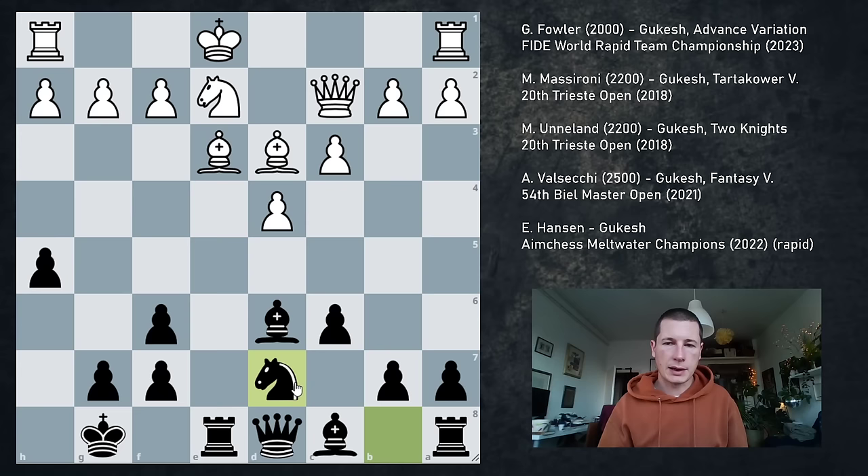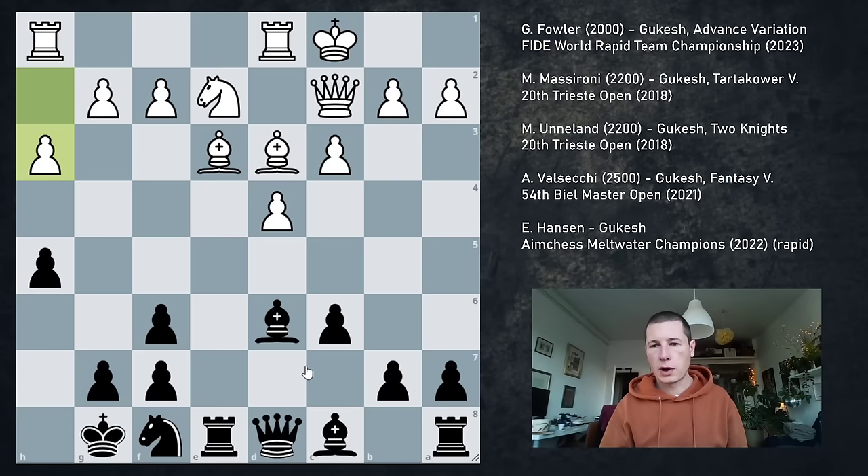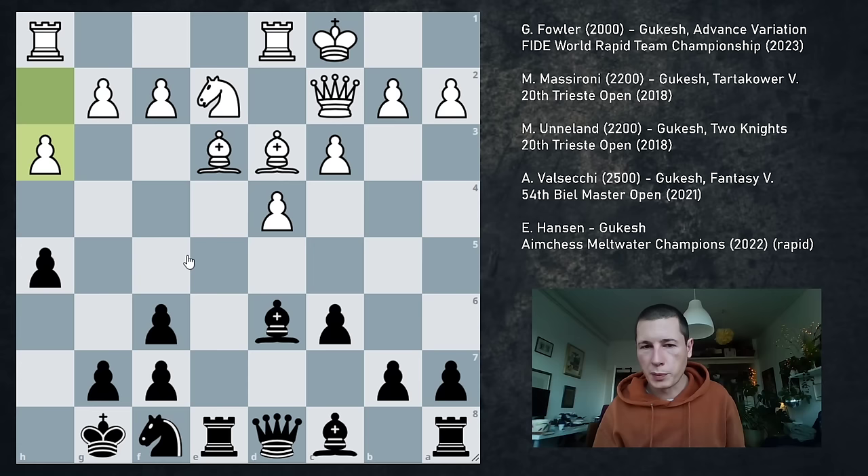I'm always worried to go into the Tartakower precisely because of this — if white castles queenside, I've just weakened my kingside and I don't know what to do. Let's see what Gukesh did. He played Nd7, white castles, and Nf8, defends the h7 square. And in this position white played h3. h3 isn't really necessary — I think it's better for white to go Kb1, or to simply gain space in the center with c4. But h3 is fine.